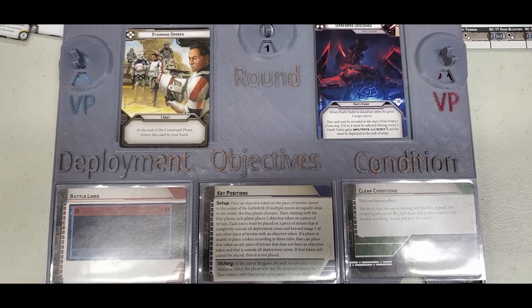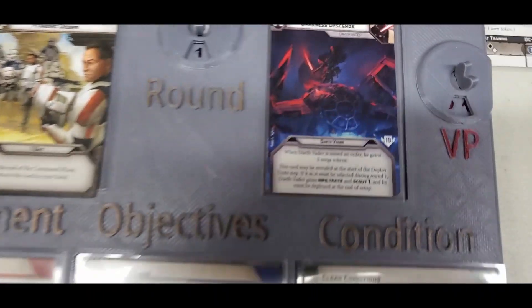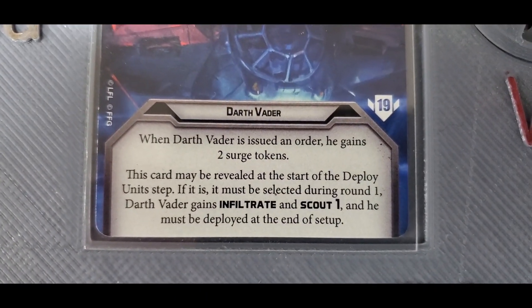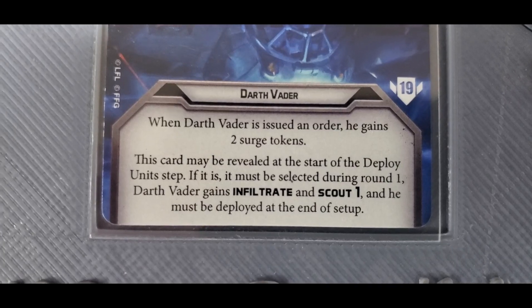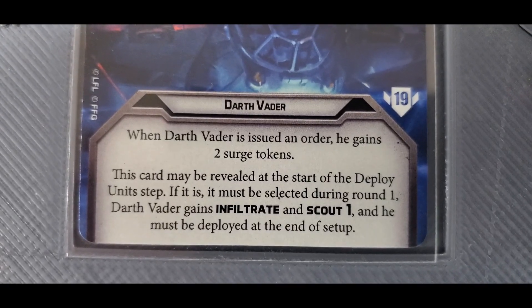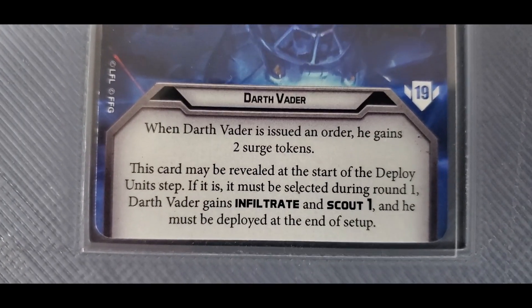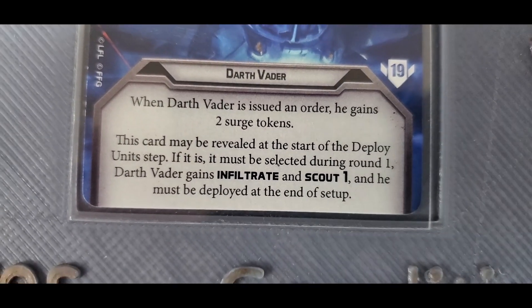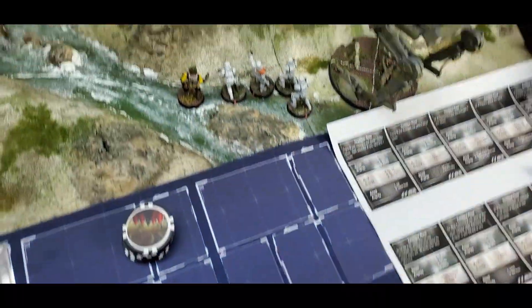We're starting round one. I'm playing Darkness Descends with Vader. When Darth Vader is issued an order, he gains two surge tokens. This card may be revealed at the start of the deploy unit step. If it is, it must be selected during round one — Darth Vader gains Infiltrate and Scout 1, and he must be deployed at the end of setup.